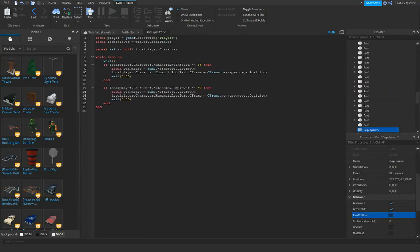I changed the script a little bit. You've got to type: local spawnCage = game.Workspace.CageSpawn. And then local player.character.HumanoidRootPart.CFrame = CFrame.new(spawnCage.Position). Do it for the base check too.